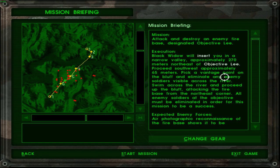Black Widow will insert us into a narrow valley approximately 270 meters northeast of objective lead. Proceed southwest approximately 65 meters, pick a vantage point on the bluff, and eliminate any enemy soldiers visible across the river. Swim across the river and proceed up the bluff, attacking the fire base from the northeast corner. So first we need to eliminate enemy soldiers from an overwatch position — that's point three — and then proceed into the objective.